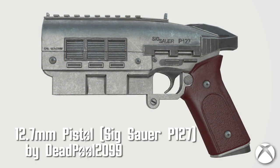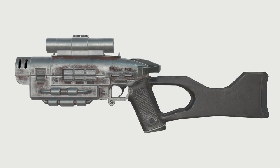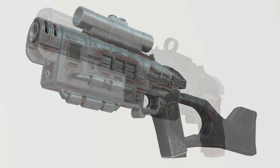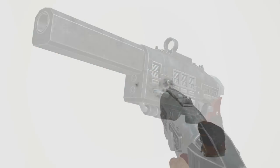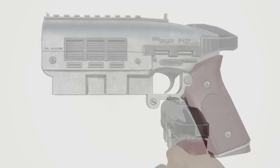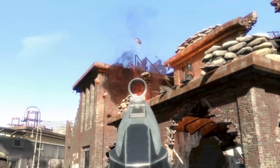12.7mm pistol Sig Sauer P127 by Deadpool 2099. Bringing back a classic from Fallout New Vegas, the 12.7mm is back in action. Mods included are 9 receivers, 4 barrels, 5 grips, 2 mags, 6 sights, 4 muzzles, and 3 paint jobs. These include standard, black, and rusted. The weapon looks beautiful and gets the job done as well.